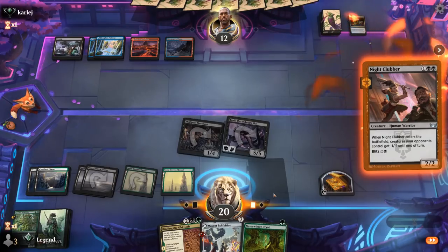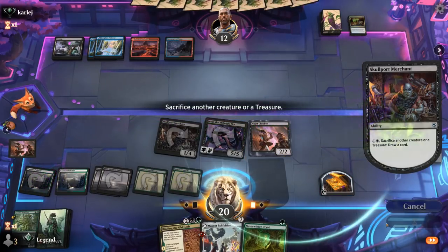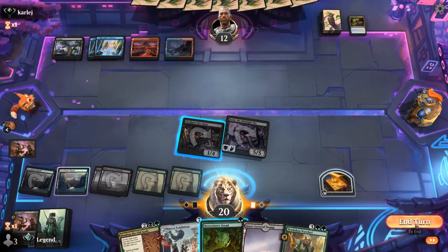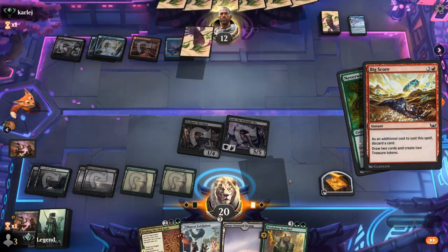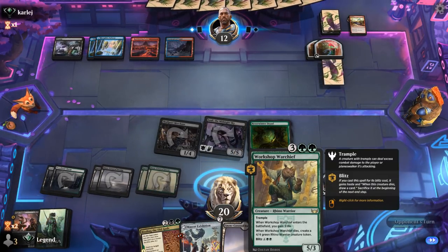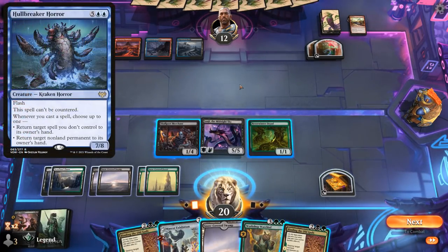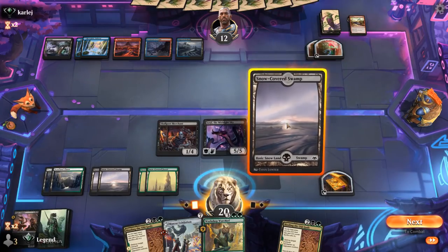With enough pressure in play, if I tap out for Exhibition and the opponent wipes the board I might regret it. We play another Neverwinter Dryad. Opponent gets a big score and has a ton of mana to work with. Next turn we could Blitz a Warchief and maybe sacrifice it to Merchant to draw 2. Opponent passes. A potential concern is a Lobster flashing in to ambush Warchief, so I might want to keep Binding available. Midnight Sky can attack regardless and I still like Blitzing.